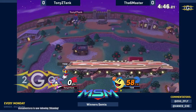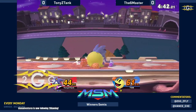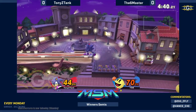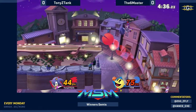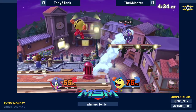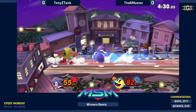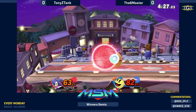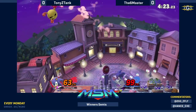Unfortunate air dodge there and he loses it — two stocks to one with Tony holding such a commanding lead. Let's see — a good combo from T6M puts a decent amount of damage onto Tony. He tried to get him with the spring. Double four until here, really trying to capitalize off Tony being sent toward the left side of the stage.